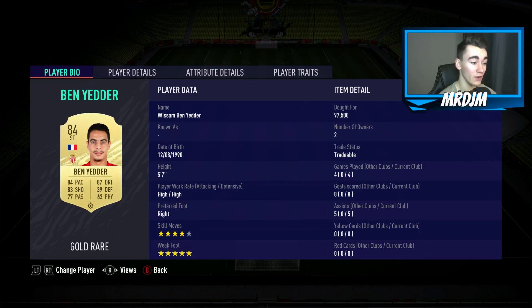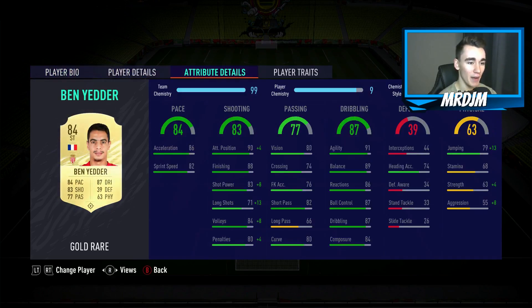Ben Yedder has five-star weak foot and four-star skill moves. High-to-high work rate, which is pretty nice. He's five foot seven, so quite a bit smaller than Martial. 84 pace, so not quite as quick. 83 shooting, the same as Martial — but in my opinion, Ben Yedder is definitely the better finisher on FIFA 21. 77 passing, making him better at passing than Martial. 87 dribbling, the same as Martial — but Ben Yedder is definitely the better dribbler, as you can see by his balance: Martial has 79 balance, whereas Ben Yedder has 89 balance, which is a huge difference, and he feels a lot better in game even though they share the same dribbling stat.